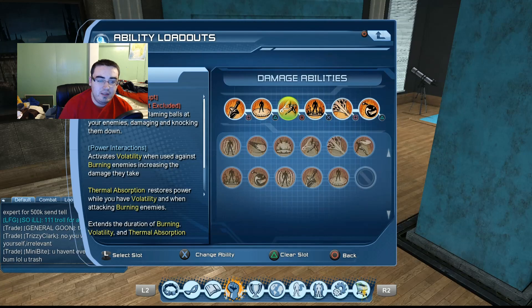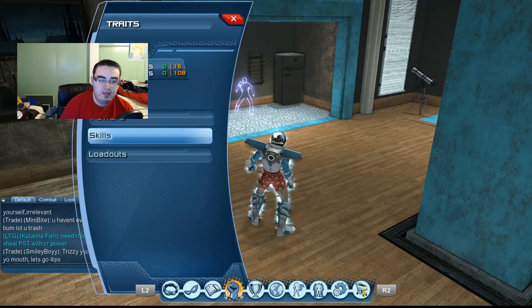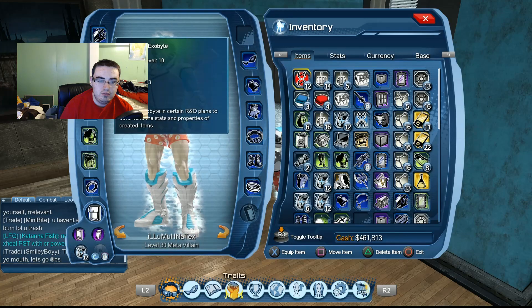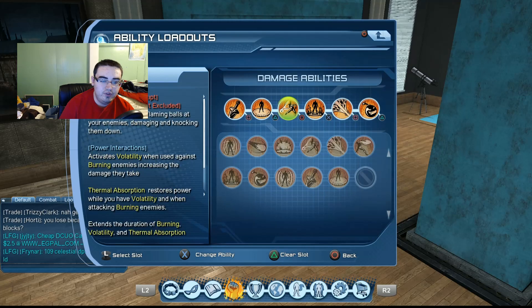Next in our lineup is Flame Cascade, which launches a barrage of flaming balls at your enemy, damaging and knocking them down. It activates Volatility when used against burning enemies, which increases the damage they take. You're going to weapon mastery into that to increase the damage a little bit. If you don't know much about weapon mastery, I'm going to make a separate video for that on this new channel.